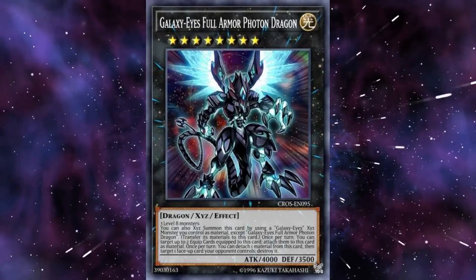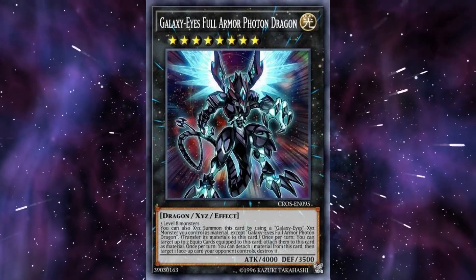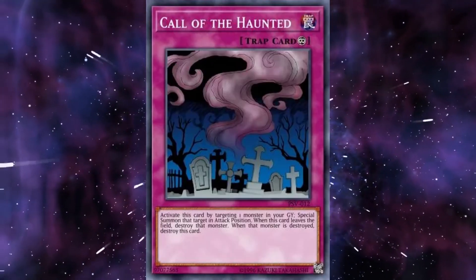Overall the box is really good. Galaxy Photons are a cheap deck suitable for both new and experienced players. The Galaxy Eyes rank 8 monsters and Big Eye are great generic Xyz monsters. Beatrice is broken, and Call of the Haunted is a great trap for basically any deck.